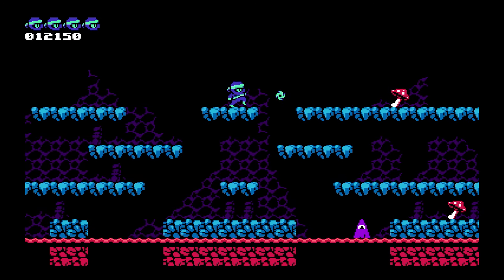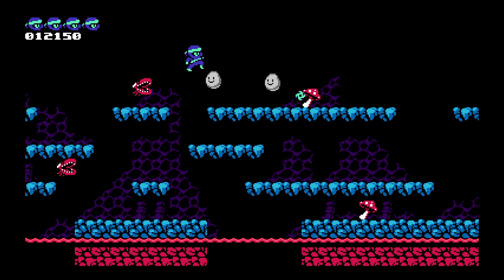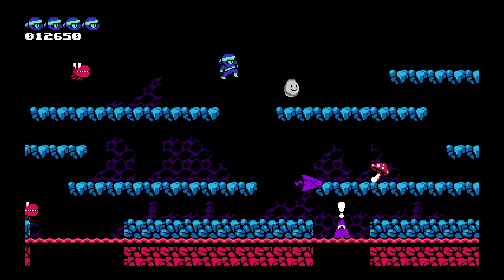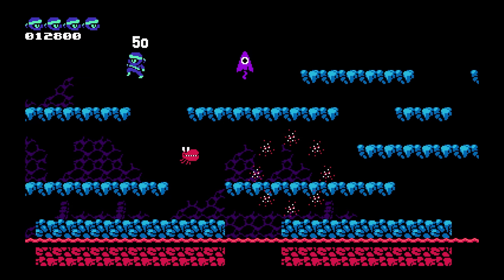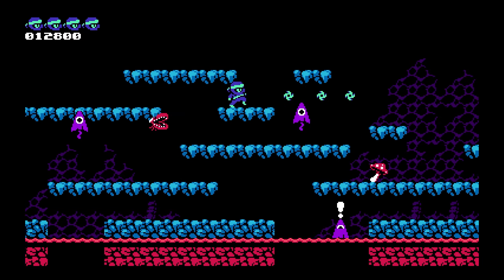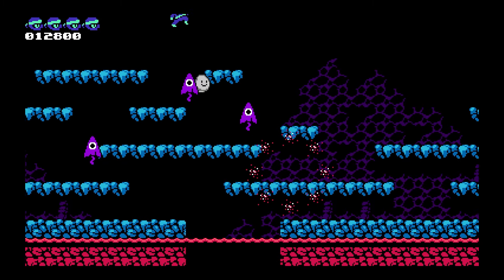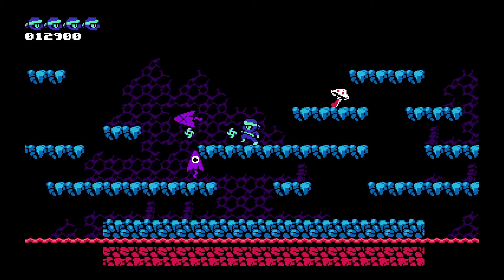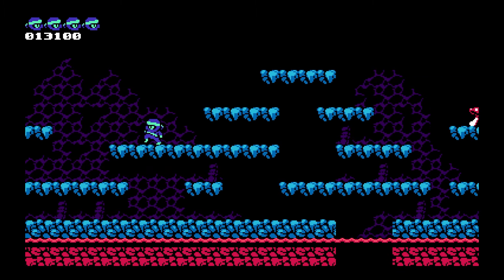A lot of the objects you think you can't destroy you actually can. I destroyed that little toadstool, and you can also destroy the spike blocks in level one. Destroying these does take a lot of hits, but it's well worth it because it normally gives you 200 score, which is more than enemies normally give you.